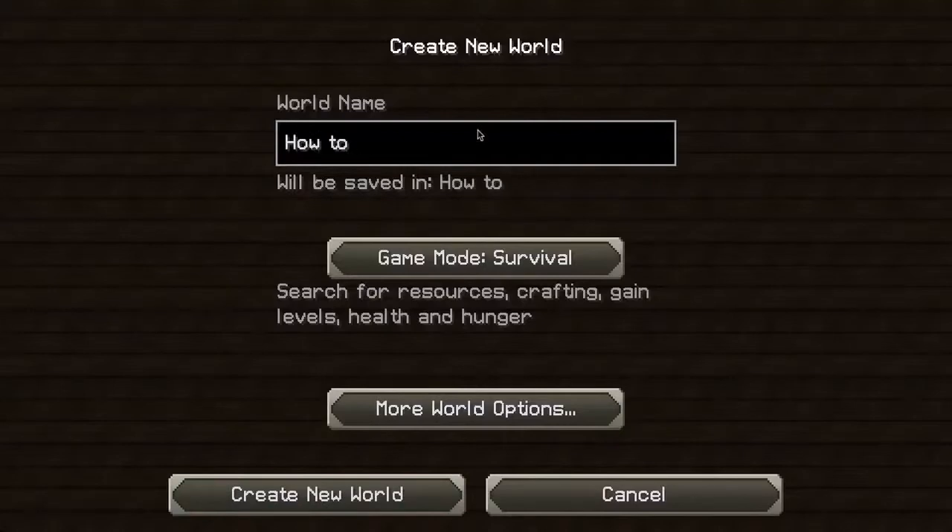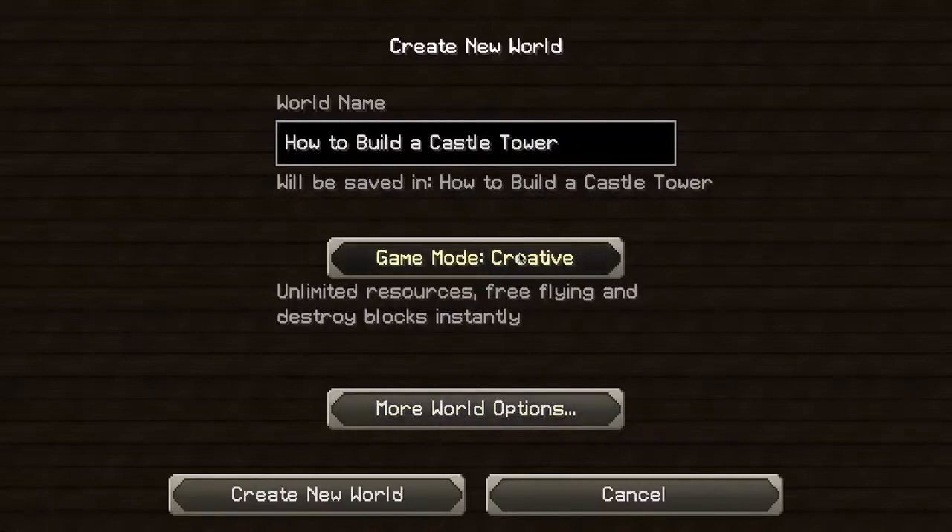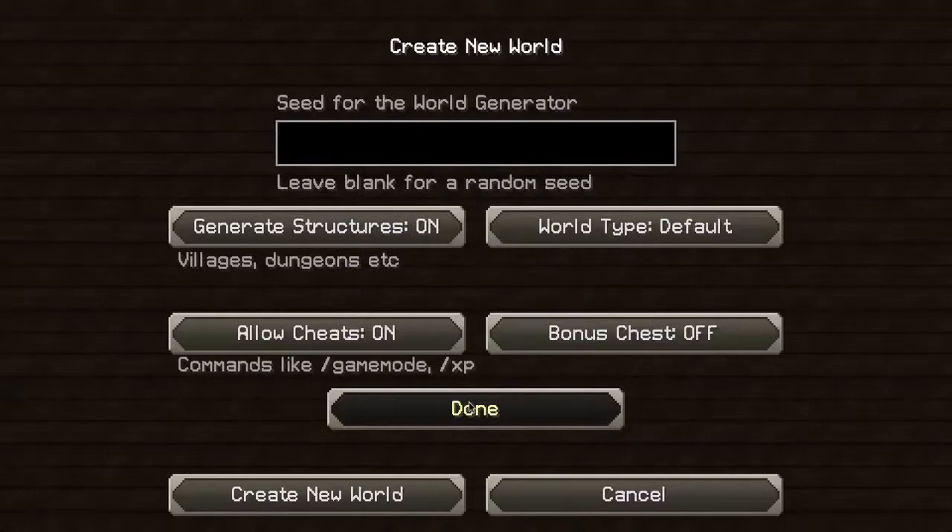We're going to call this 'how to build a castle tower.' Use creative mode unless you want to go hardcore parkour. When you're in creative, always set it to day so you don't have to work at night — trust me, it's horrible. Once you've done that, press done and create a new world.